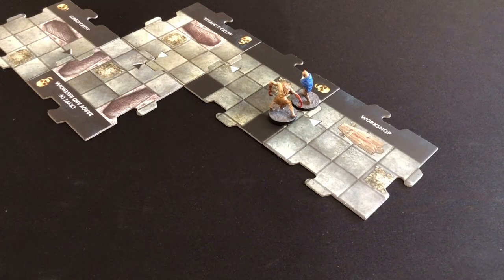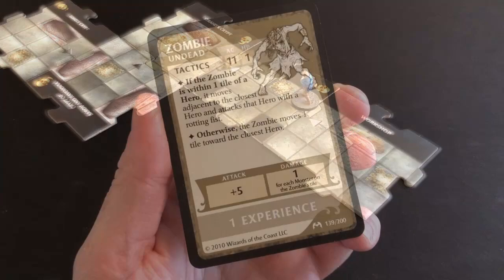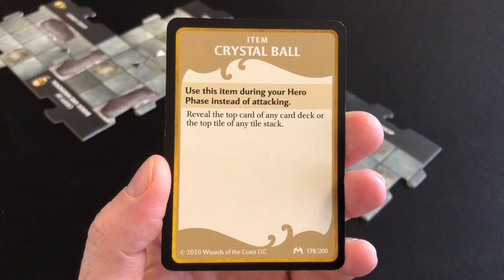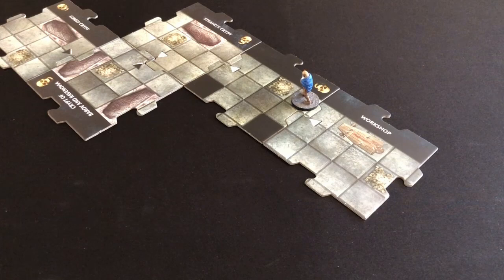It's my turn. I attack the zombie with Thunder Wave — placing him adjacent to me was deliberate. With Holy Avenger giving plus three against undead, I'm rolling with a plus ten modifier. I roll a four — incredibly low, but a zombie's armor class is only 11, so I couldn't really fail. The zombie is removed from play, we get another experience point, and draw a treasure: Crystal Ball — play this instead of attacking to reveal the top card of any deck or tile stack. Then we move south.